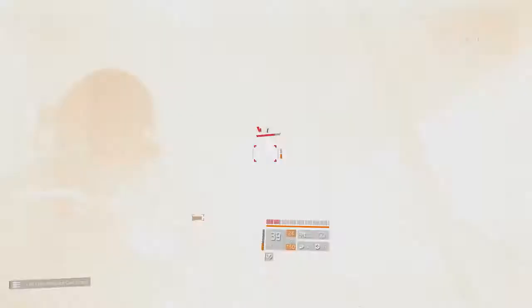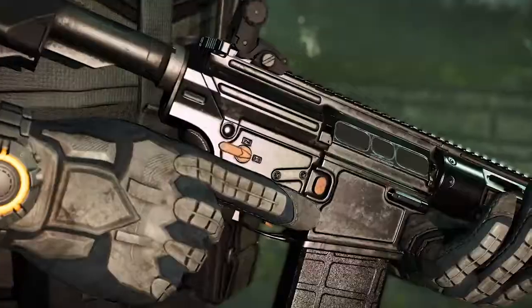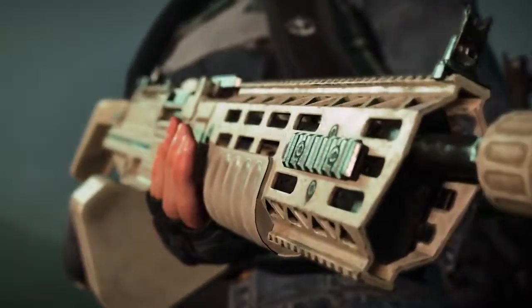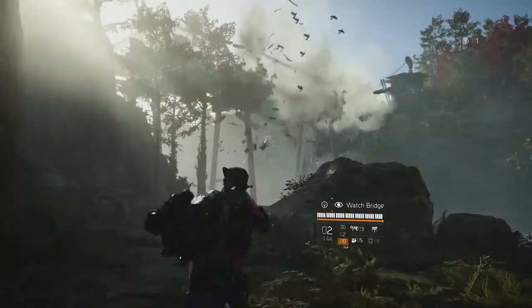Expeditions Mode is part of Episode 1, which also brings two new main missions that continue the story, as well as new weapons, new exotics, and new classified assignments. It's the first of three free episodes coming to The Division 2 in its first year.